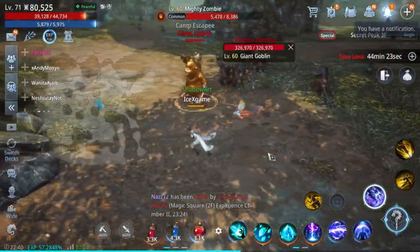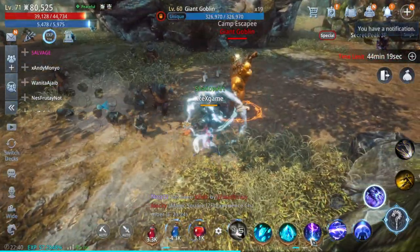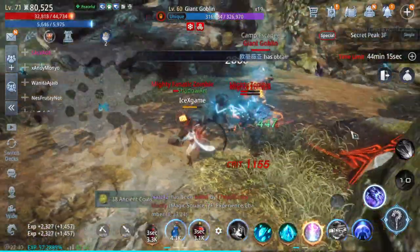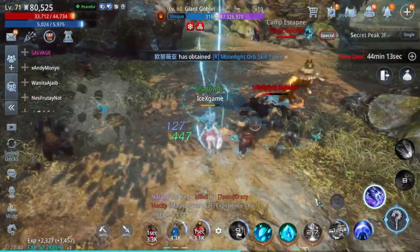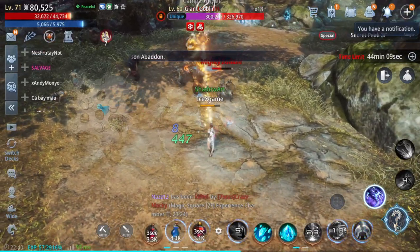Let me show you — if I use this ice cube combined with this lightning, you will see 6000 plus damage here. It's very cool! And we can add one more lightning here, it's very cool.